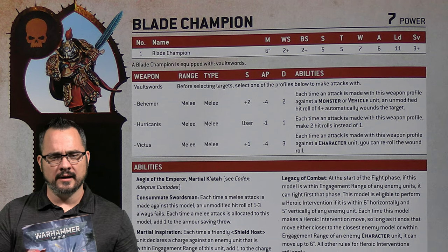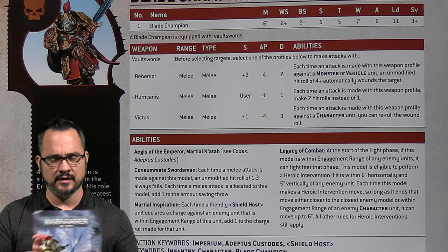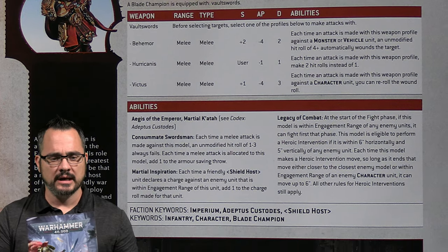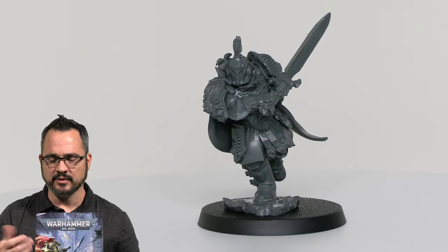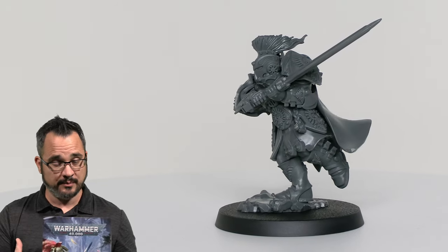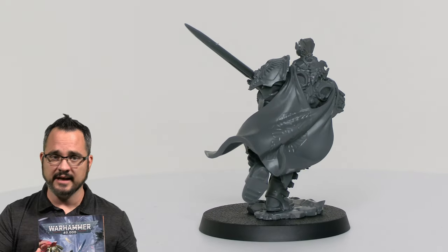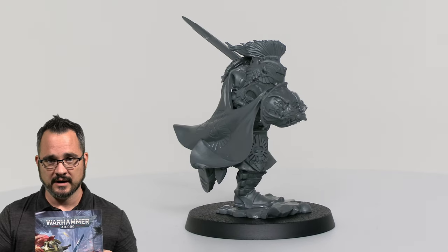There are really two new units in the book. You have the Blade Champion, which is a super Kung Fu Blade Master — along the lines of some of the Grey Knights Blade Champions, or the Emperor's Champion. He hits really hard, he's hard to hit because he can spin the blade around and block stuff. He does do a little aura trick that allows other Shield Host friends to get a plus one to charge if he is already in engagement range. He's kind of one of those guys that's going to go in first, kick the crap out of something, and go out.